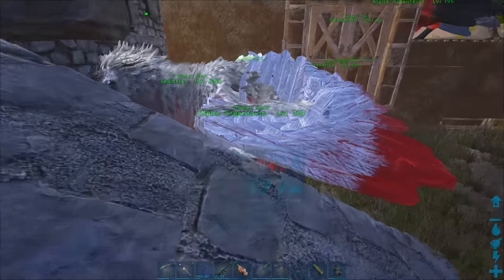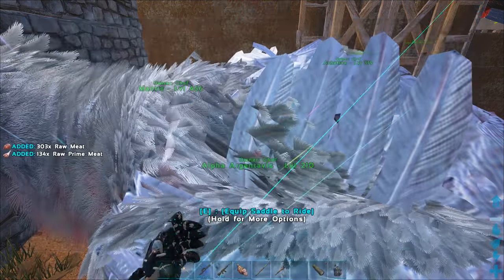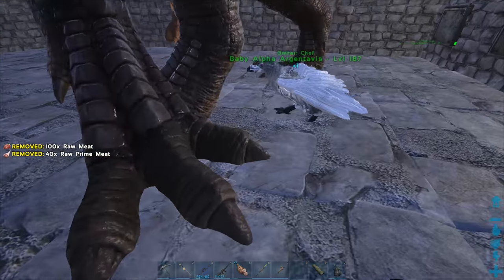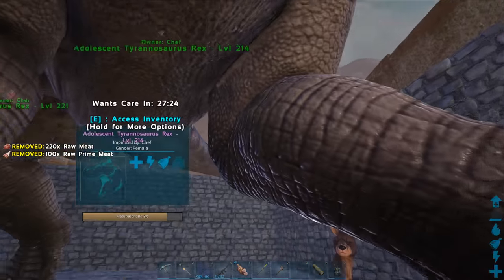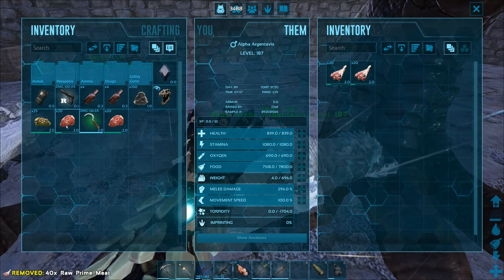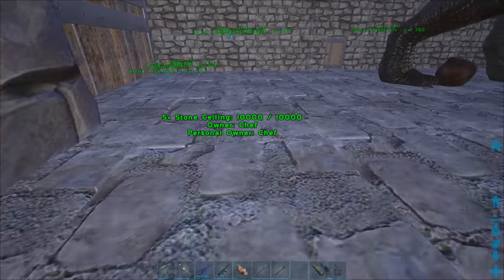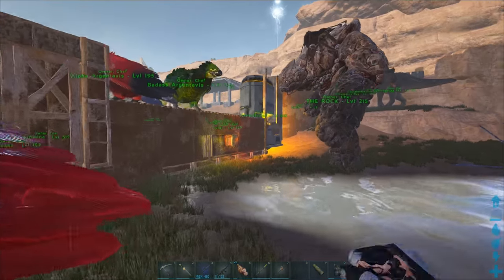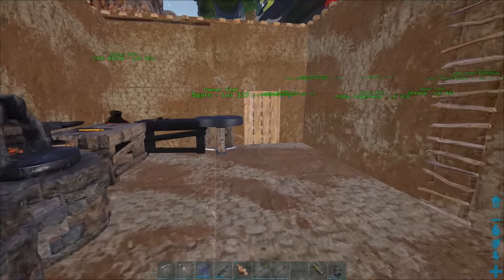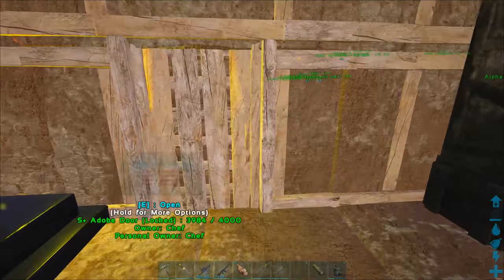Just wanted to record this bit to let you guys know we got some insane triplets. I'm going to need some raw meat for the babies so they have something to eat - I'll put a little food in their inventories. There's also an adolescent T-rex who doesn't have anything in her inventory. The new egg hatches in about 15 minutes. I'm feeling good - I really feel like this Manticore battle is just around the corner.